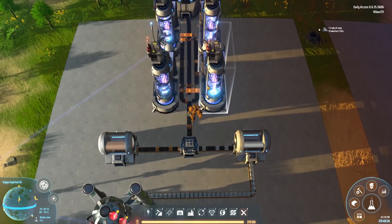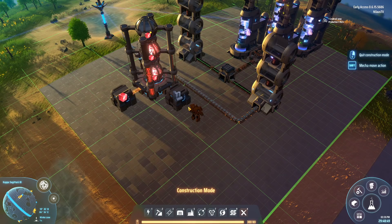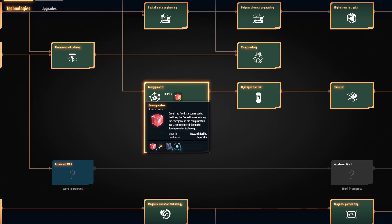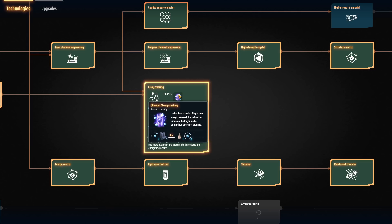All you need to do for the temporary build is run a few plasma refiners, filter the outputs, and store the hydrogen. I don't recommend continuing this build for long — take it out as soon as you have the first 400. Once you've unlocked x-ray cracking, you have access to a better build. The x-ray cracking recipe takes two hydrogen plus one refined oil every four seconds and gives you one graphite and three hydrogen — so hydrogen is both consumed and produced.